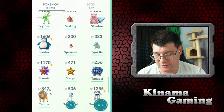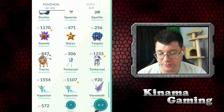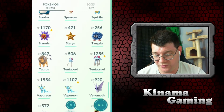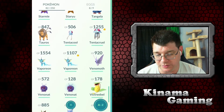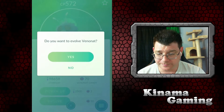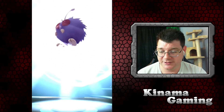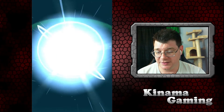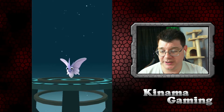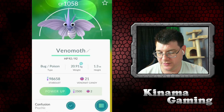We can't do Snorlax — he's maxed. Spearow — no. Squirtle — definitely not, haven't been finding too many. Starmie — can't. I did find that Tauros this weekend — 847, would be nice to be higher. Can't do Tentacool. Venonat — I have a 920 and a 572, so let's go ahead and evolve the 572. Kind of scary, big fuzzball. So let's see — that fuzzball evolves into a moth. 1058 — not bad, and I still don't think I'm gonna use you.